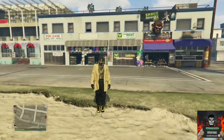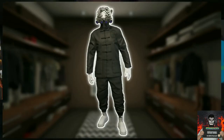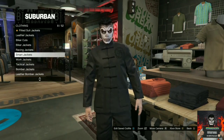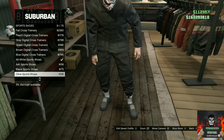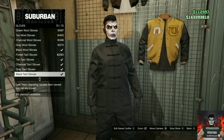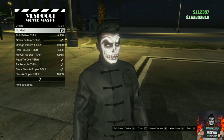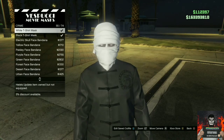Remember to give this video a thumbs up, subscribe if you're new, and comment below what you think about this outfit. Now let's move on to the last outfit tutorial. I'll be showing you how to make this cool black and white tryhard outfit. Go to the closest clothing store, go to the top section, go to sports jackets, and purchase the black silk jacket. Go to the shoe section, go to sports shoes, and purchase the all white sport shoes. Then go to accessories, go to gloves, scroll all the way down, and purchase the all white surgical gloves. Head to the mask store, go to the crime section, and purchase the black t-shirt mask. Save this as an outfit.